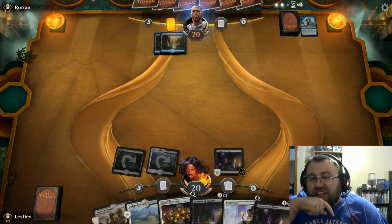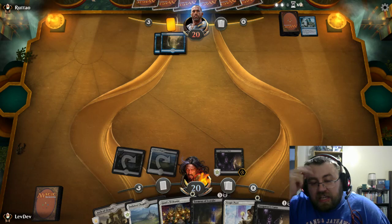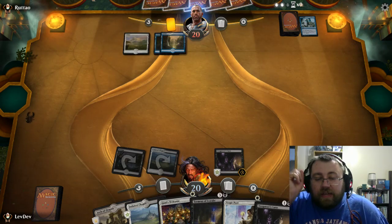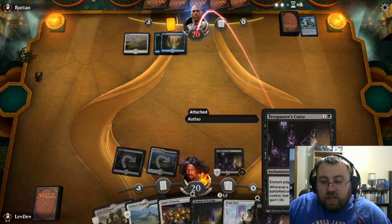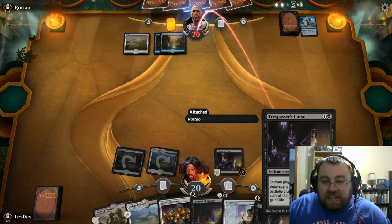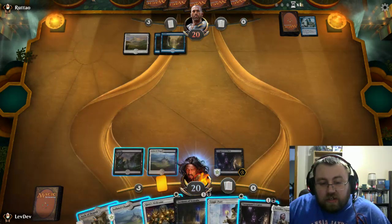Honestly, I should probably put an Ajani's Pride Maiden in here upon post-reflection. We'll probably edit that after we play with this deck for this match, because that's actually an interesting thought. Trespassers Curse synergizes with Ajani's Pride Maiden — sort of. That is a thought.